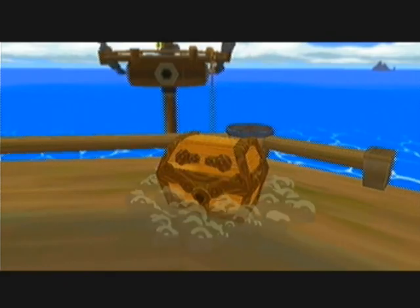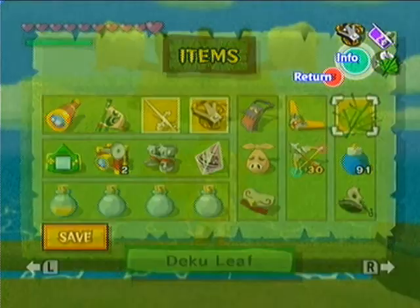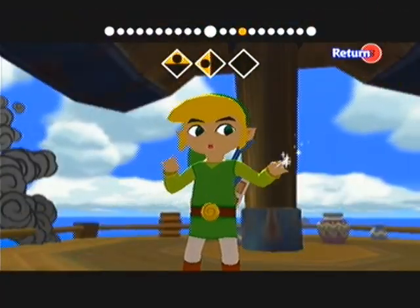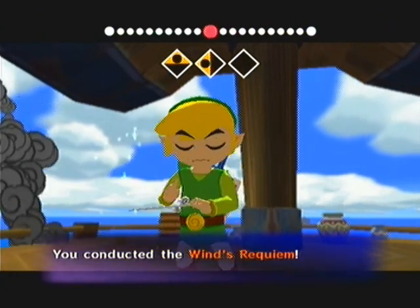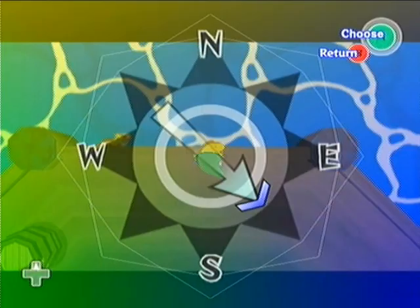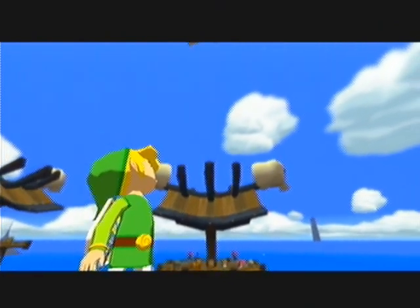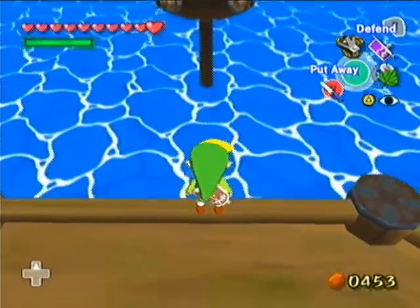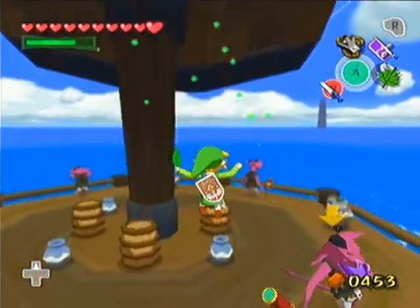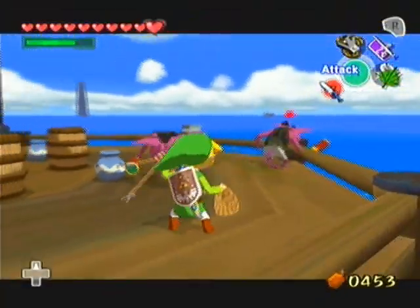I'm pretty sure there is either a heart piece or a treasure chart in one of those chests. I'm kind of keen to find out. I'm pretty sure it's just a treasure chart because I couldn't really see them putting something as insanely valuable as a heart piece on one of these random platforms that you might just so conveniently miss. But there might actually be another platform that does have a heart piece on it — pretty sure it's not this one though.